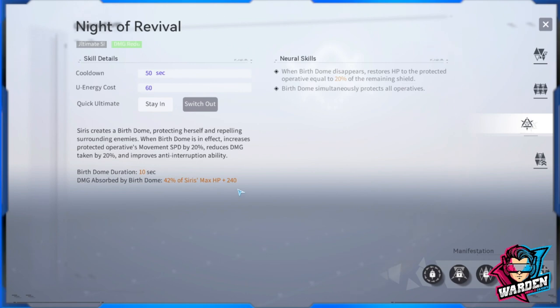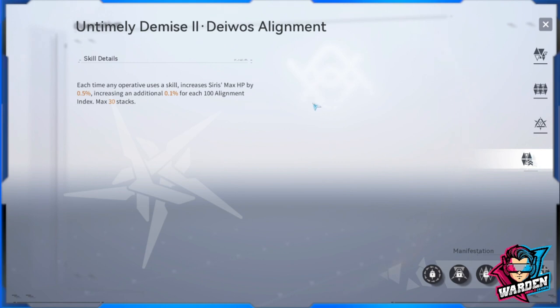Her neural skills for the ultimate: when the Birth Dome disappears, it restores HP to the protected operative equal to 20% of the remaining shield value. The Birth Dome also simultaneously protects all operatives, so you can switch between operatives while the dome is active.